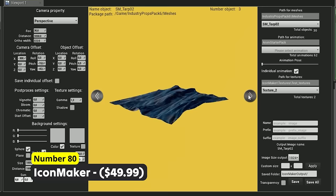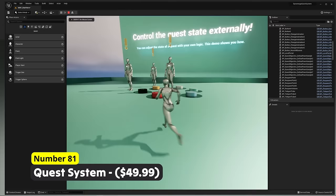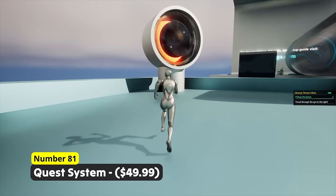We also got another quest system in this list. Number 81: Quest System. With cross-level support, extensive documentation as well as quest-related features like repeatable quests, quest events like cutscenes and quest rewards, this blueprint system is the best in its niche in my opinion.